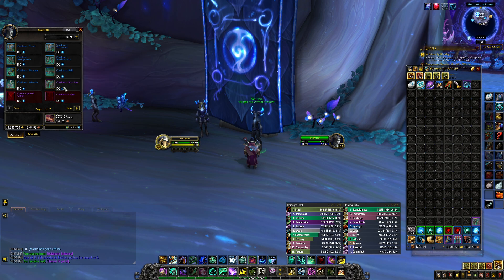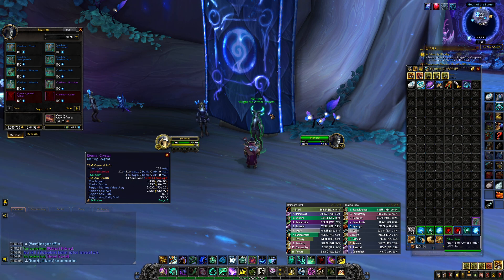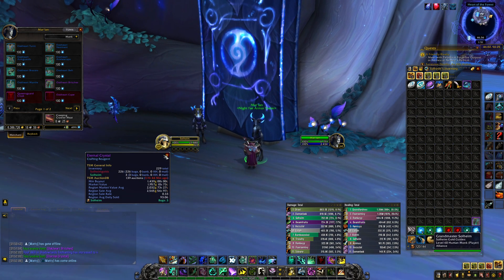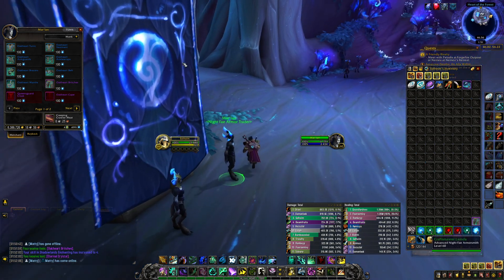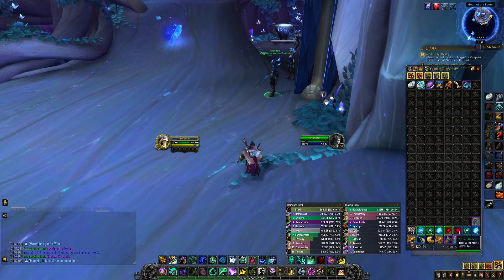You can basically turn 100 Anima into 1 Eternal Crystal, which now has a Region Market Value Average of 2000 gold. For me it's slightly below, but I'm still getting almost 2000 Gold for 100 Anima, so that's definitely worth it. I'm just gonna be spending tons of Anima on this — I've been saving up Anima on both my main character and my alts, sending out tons of missions from my mission table to produce Anima that I can make Gold with now.